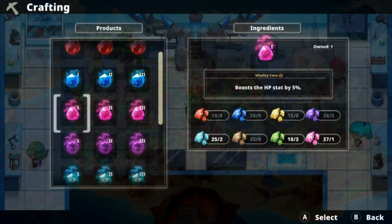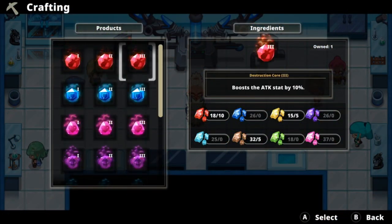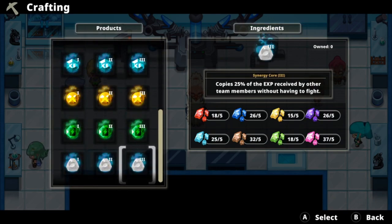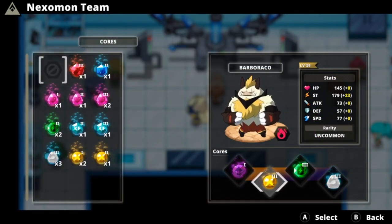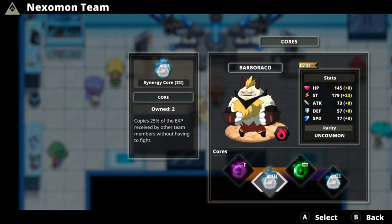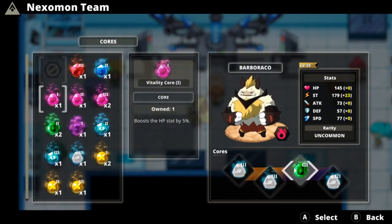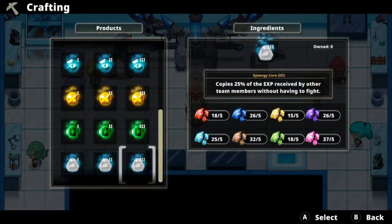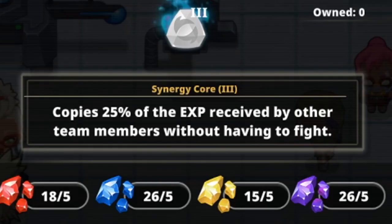Tip 8: Cores. This is an addition to the battle system not present in Nexomon 1 but much appreciated — the core system. Each Nexomon can hold up to four cores at a time, and they come in varying sizes which dictate how good they are. You have typical cores that increase your stats, but there are also cores for increasing the amount of money and XP you get from battle. These cores can also stack, so you can get some really crazy combinations going. Check the full guide linked in the description for more detail.